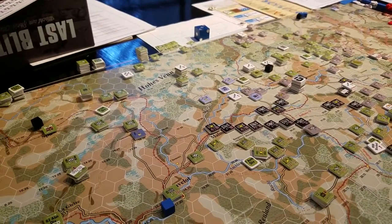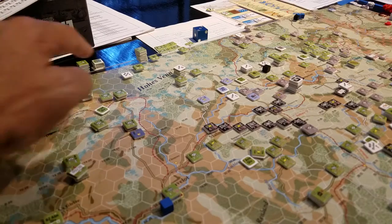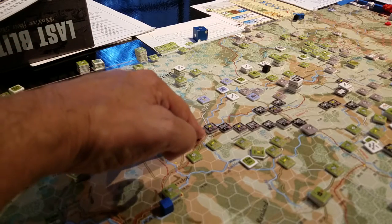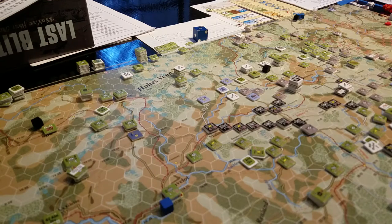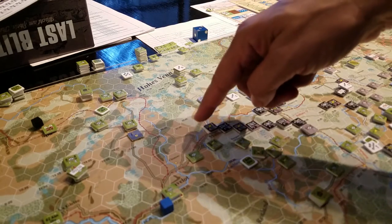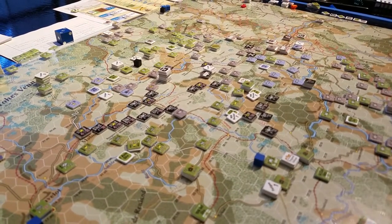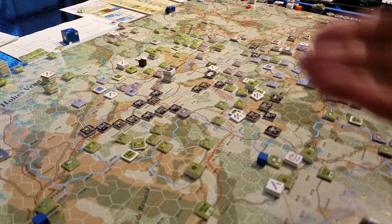When I look at this situation and the massive amounts of forces — these units have strength step markers underneath them — there is no way this small force is going to push much up here. I could literally just build four units deep on this road and one division on that road, and block this trail. There's a VP location here and a couple more back here. I could just line units along the road, let them attack, bounce me out, and then move back in on my activation.